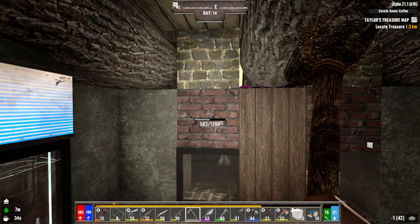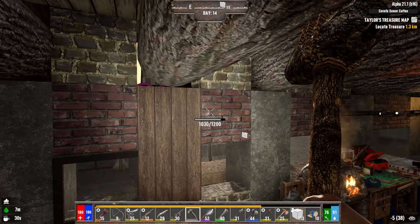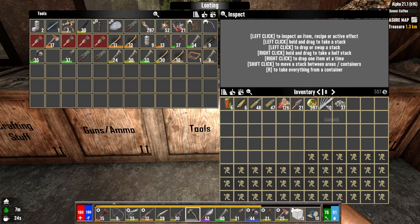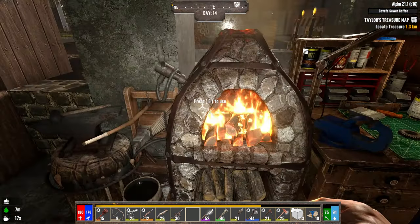Hey, what's up everyone, my name is Cap and welcome back to the channel. We're on day 14 of our Darkness Falls series. I needed to top off a couple of things, mostly just for me doing damage to them, and show you guys what I did last night. I made myself more lockpicks — not really that hard to do.